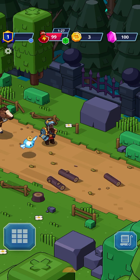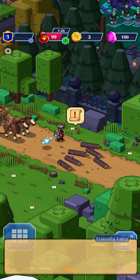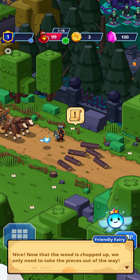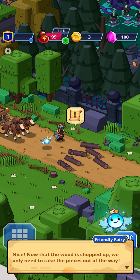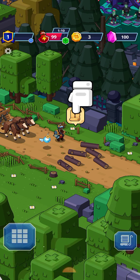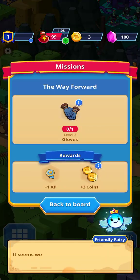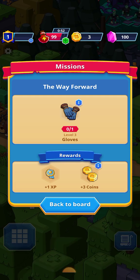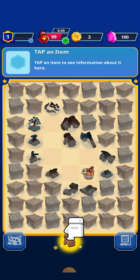Okay, we chopped up the tree and we got logs. Nice. Now that the wood is chopped up, we only need to take the pieces out of the way. It seems we need a pair of gloves to pick these up. So back to the board. Why do we need gloves? I've picked stuff up like that — they're handy. Maybe it's too dangerous; maybe you'd feel a splinter.